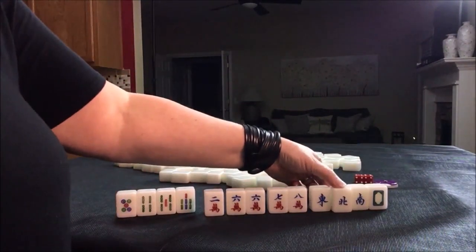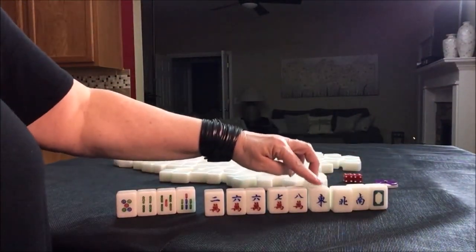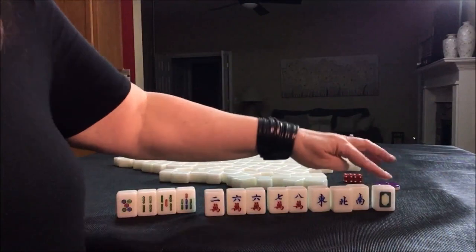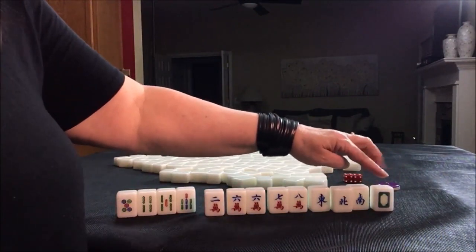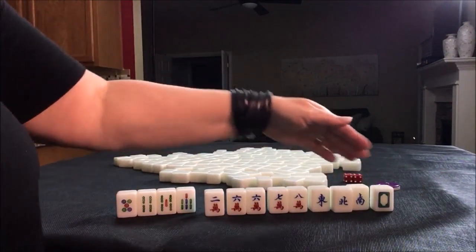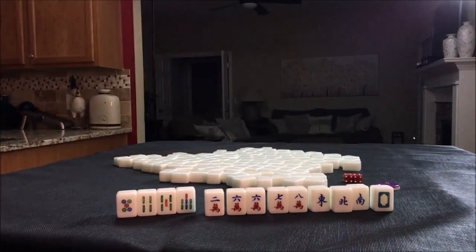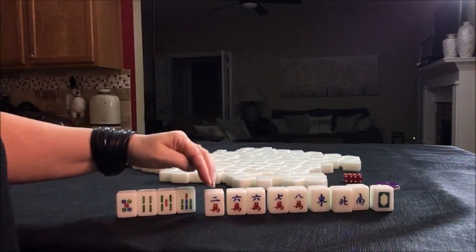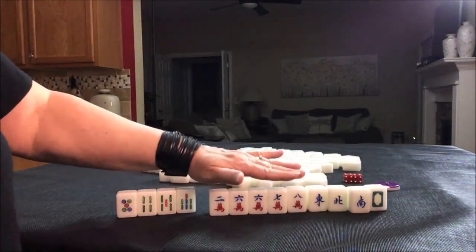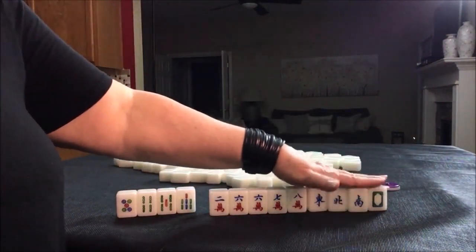Now if we paired up and punged the north — that's our seat — that could give us some score. And so would pairing up east and punging that, because it's the east round. Also, any pung of dragons is worth a fawn, so if we could pair that up, that could bring score too. So these three are what are called valued honors, and this one for us is a no-value honor. But it'll still help us get to a half flush, so I'd keep it. Even if you get a pung of a non-value honor, you can still use that for a half flush, because a half flush is one suit with any combination of winds and dragons.